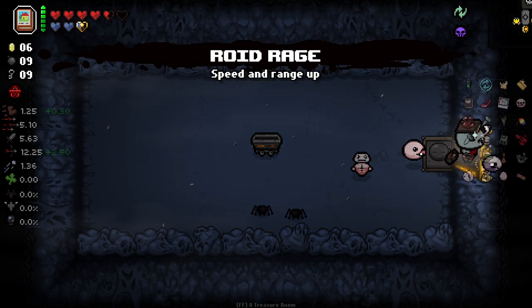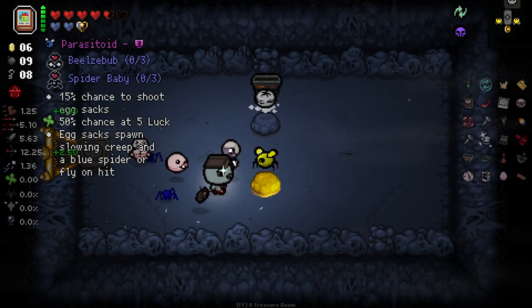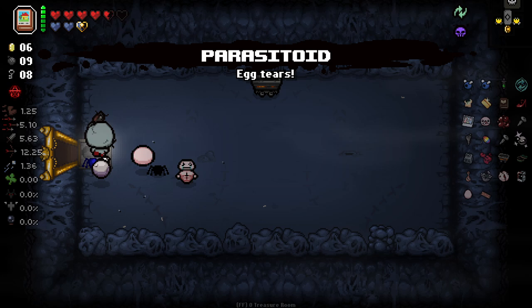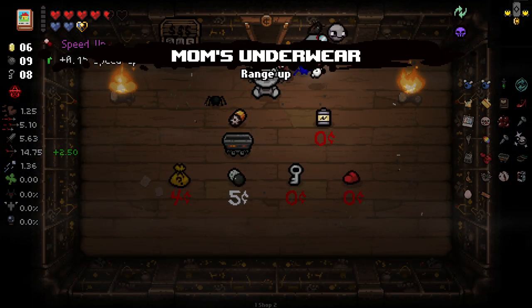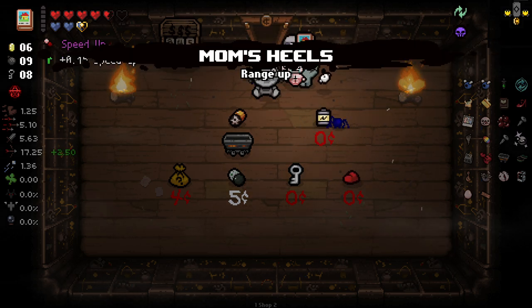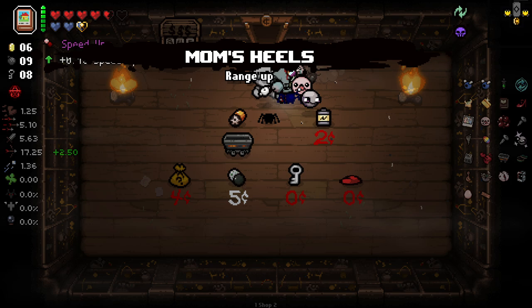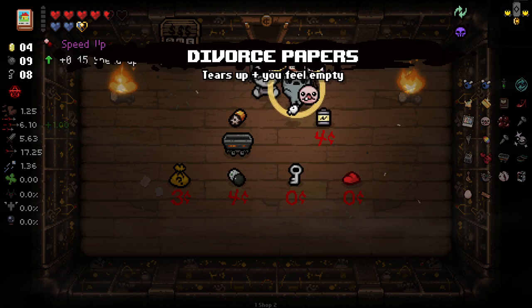Guess I'll take Roid Rage — that's a speed-up actually. Oops. Parasitoid doubled is interesting — I don't know if two of them does anything for us. I just want to quickly try something. I'm going to use my book here — we got Mum's Underwear. I'm going to grab another charge, use it again, grab another charge. Just in case we get these items for the entire floor, is what I'm thinking.